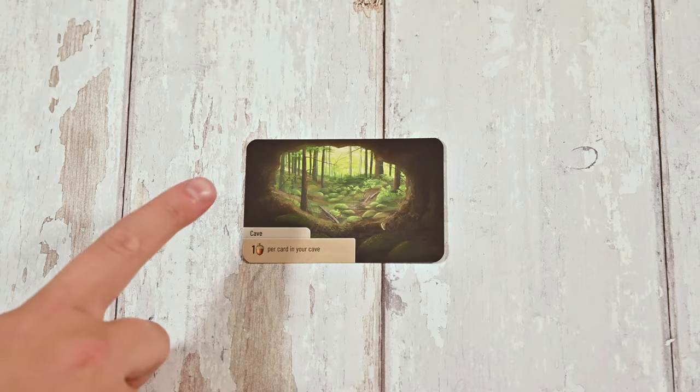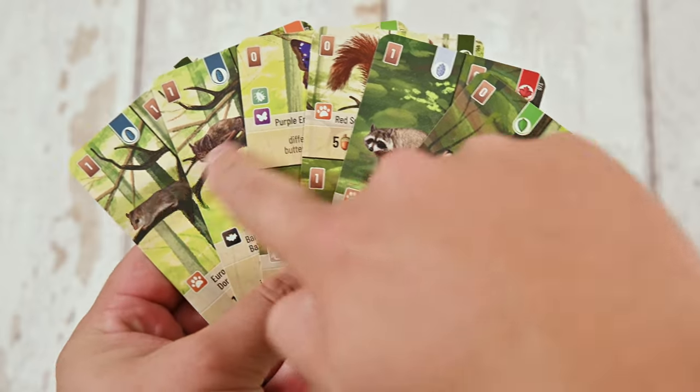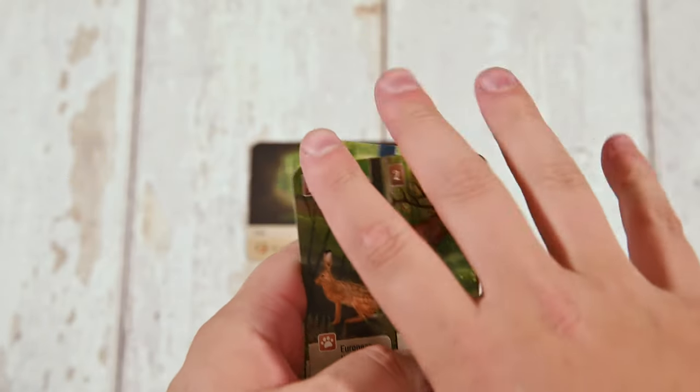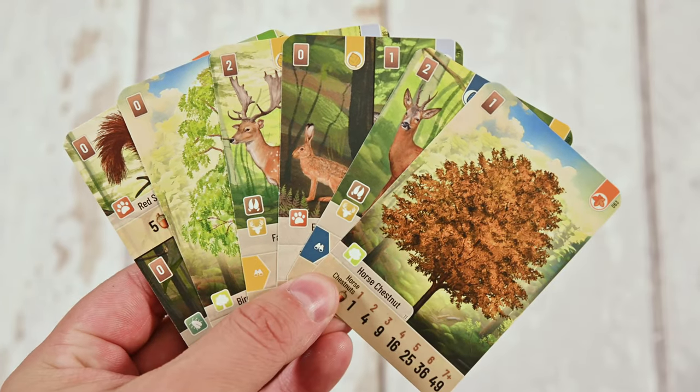Each player will receive a cave card and draw six cards into their hand. If none of these cards are trees, you can discard all six cards into the box and draw a new set of six cards. You'll choose the first player and you're now ready to play.